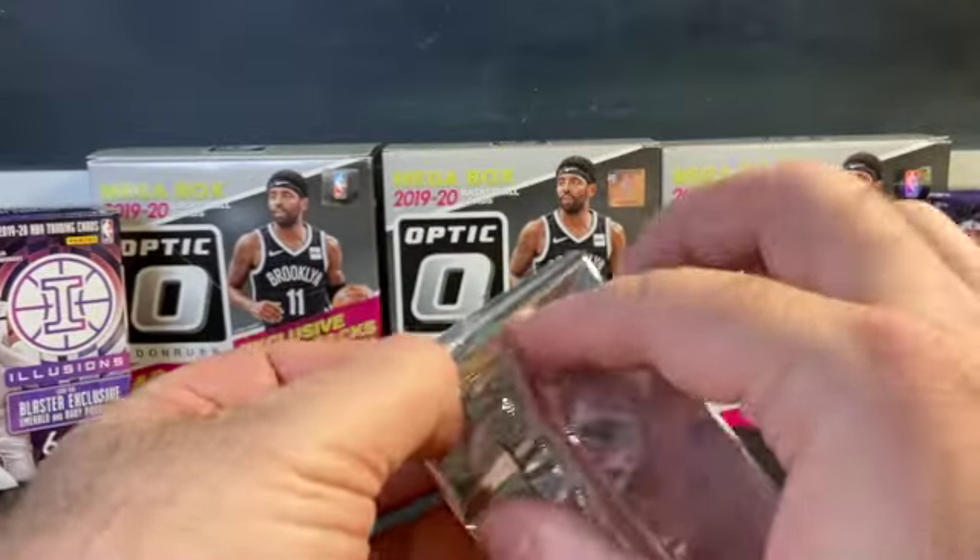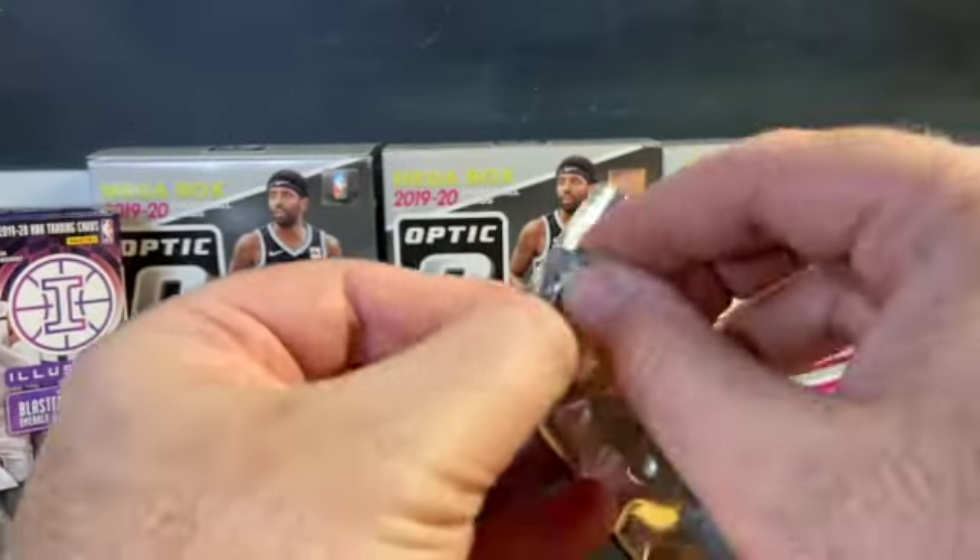Final pack — it doesn't look like I'll get Ja or Zion. Buddy, Pascal, Dylan Brooks, and KZ Okpala. That'll do it. Appreciate y'all watching. Make sure you check back this week — I'll reveal what I purchased at that show and you won't want to miss it. Got some spectacular deals, so once again thanks for watching. We'll see you all back here again soon.